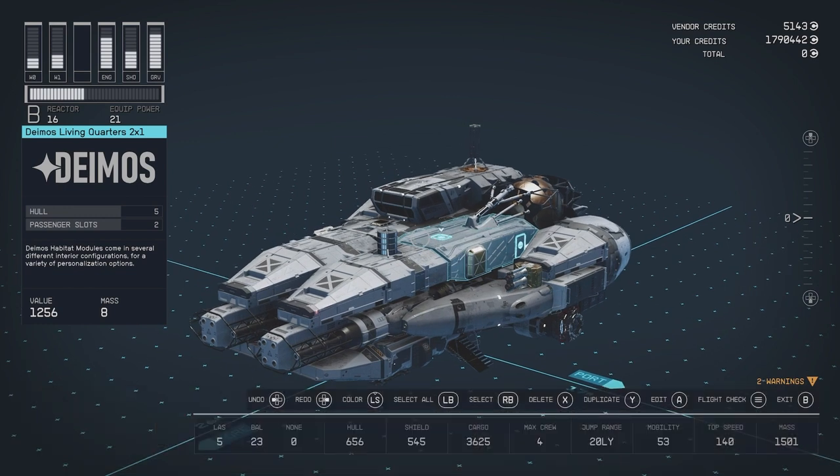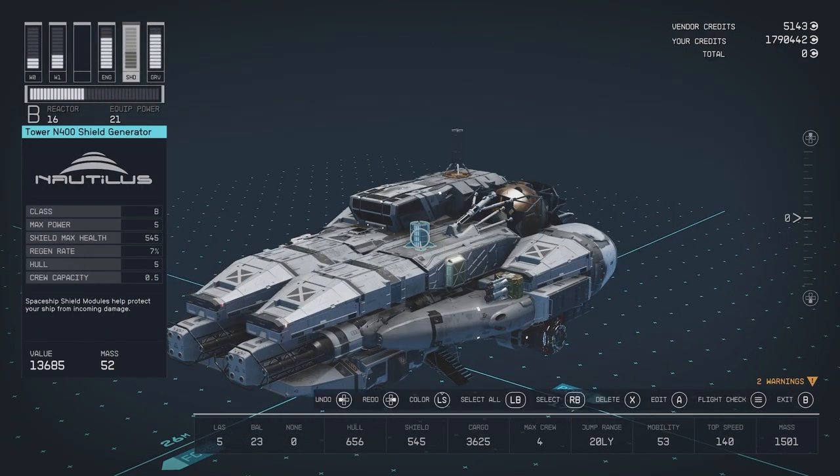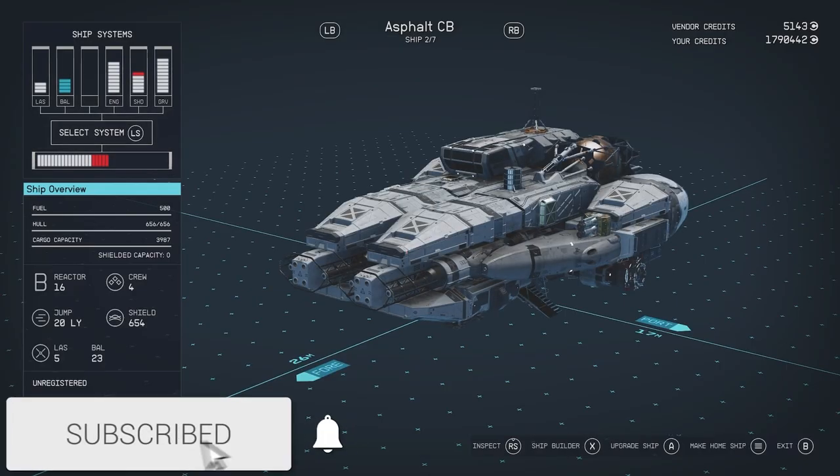Just a word of warning: this will replace whatever ship is to the left with the duplicated ship. Four, once you're in the build menu just make one small change, back out and then save it. You'll now see that you have a double of your favorite ship.